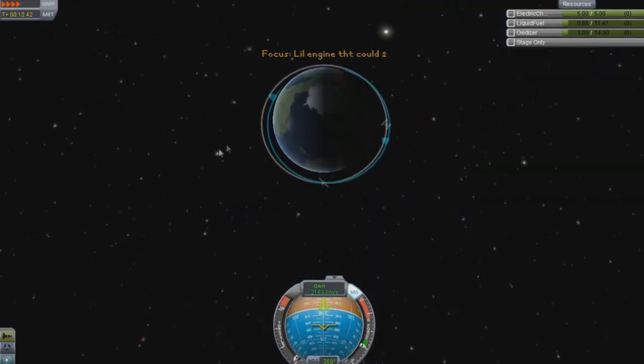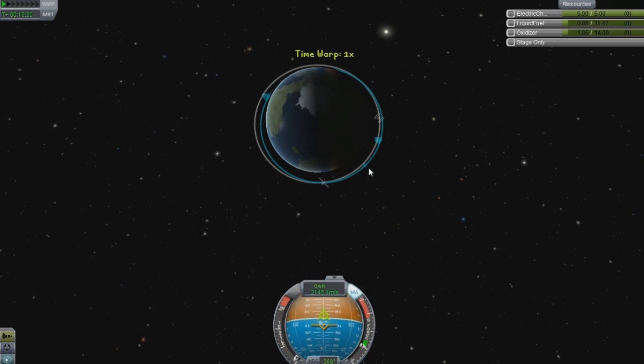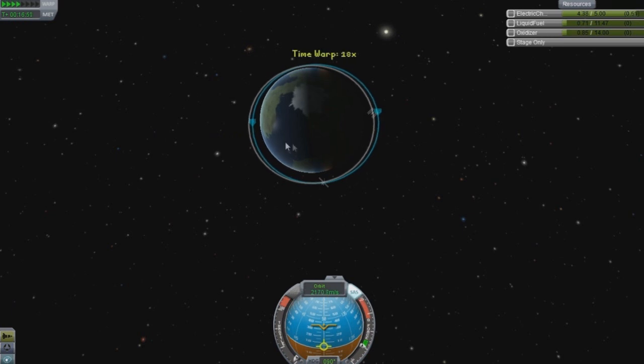Because this is still technically in the atmosphere I can't time-warp past 4x. I'm just too lazy to wait, so I think I'll start burning right now. I don't want to burn retrograde — I want to do prograde, somewhere around here. Yeah, that works, I guess — now I can speed up time past there.